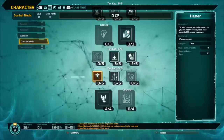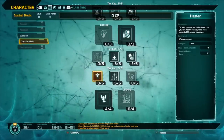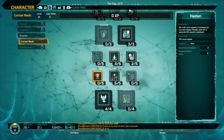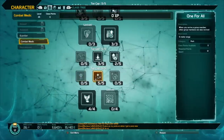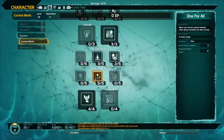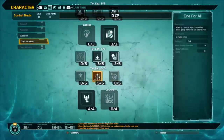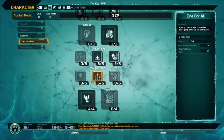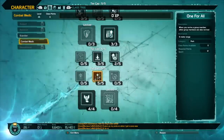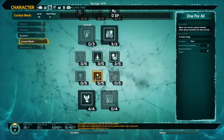Hasten means on kill, you and nearby allies get increased movement speed for five seconds with a 20 second cooldown — I'm not going to worry about Hasten since five seconds isn't that long. One for All is nice for PvE content like arc falls when there are a bunch of players near you. The range increases as you put points in — I think my game was bugged showing five meters, but it probably goes up to around 15 meters, letting you pick up more than one ally when reviving.